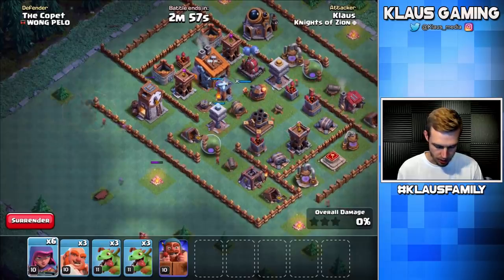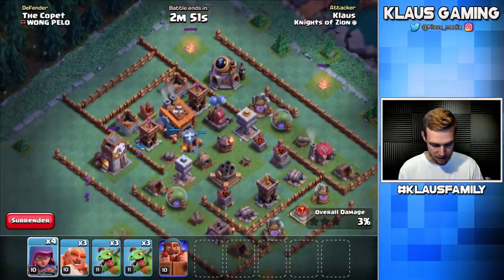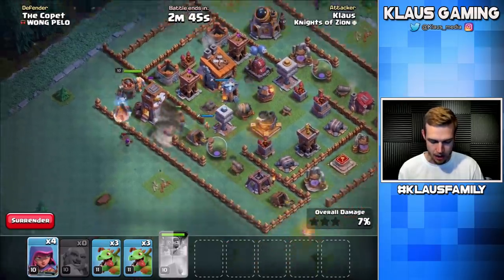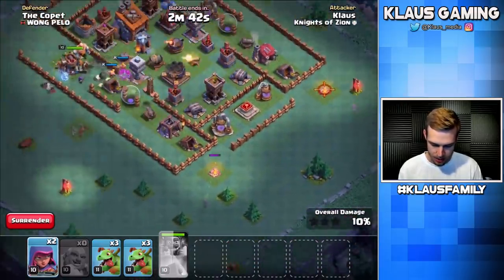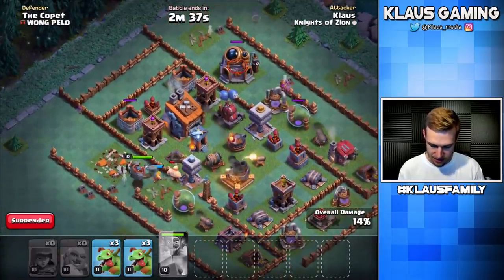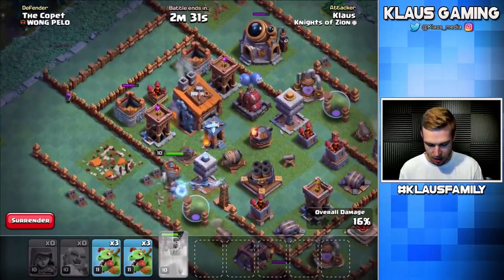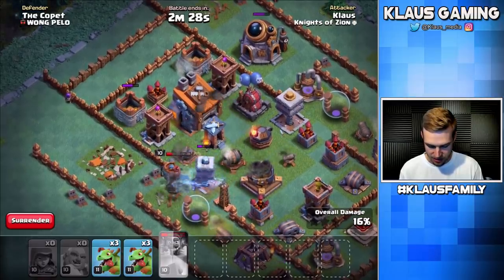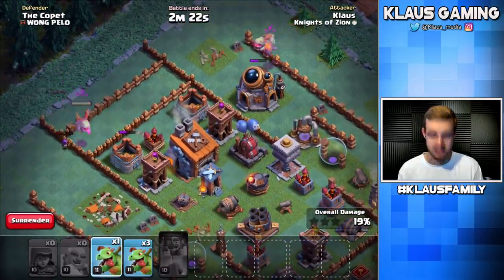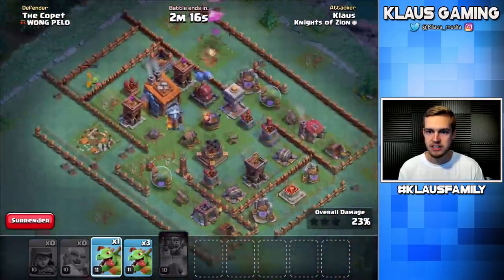Those stupid bombs, man. So I'm bad at builder base — I will be the first to admit it. Forgive me if it's frustrating to watch me play, but I'm getting better. Let's get an archer on either side, and then baby dragon. I need this guy to take out that archer tower, but he's going to have to handle the slammer — whatever the heck it's called. I don't even know the names of the stuff in the game. I need some more stars — or percentage. I need some stars.